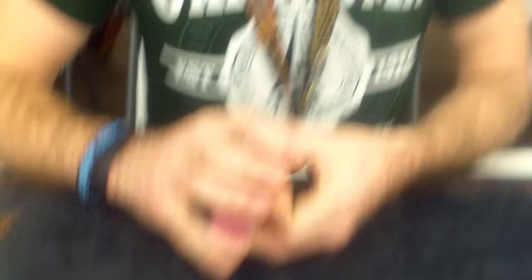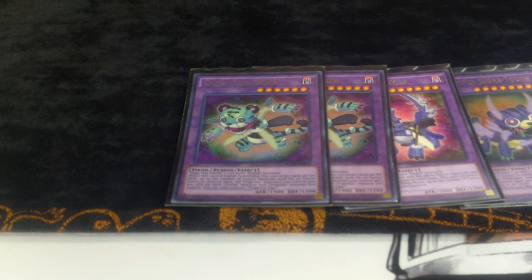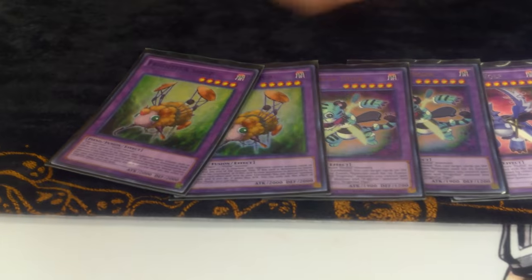It's a 41-card main deck — couldn't cut out one card. Two attacks. Going into the extra deck: one Saber Tooth because you only really need to resolve one, one Wolf just because of space, double Tiger, and double Sheep — and that is all we play for the Frightfurs.